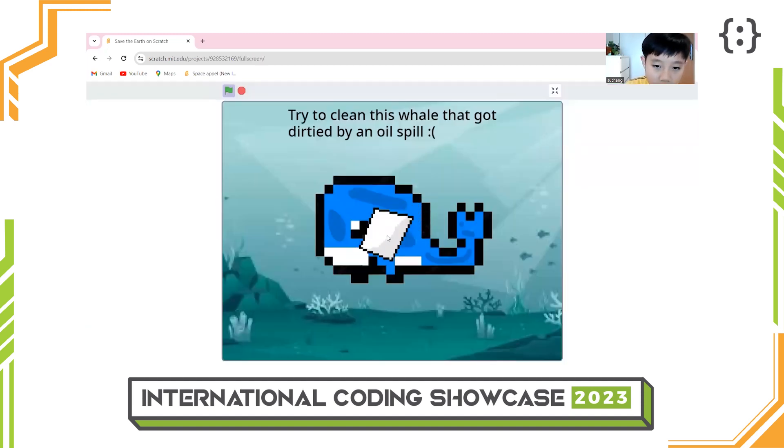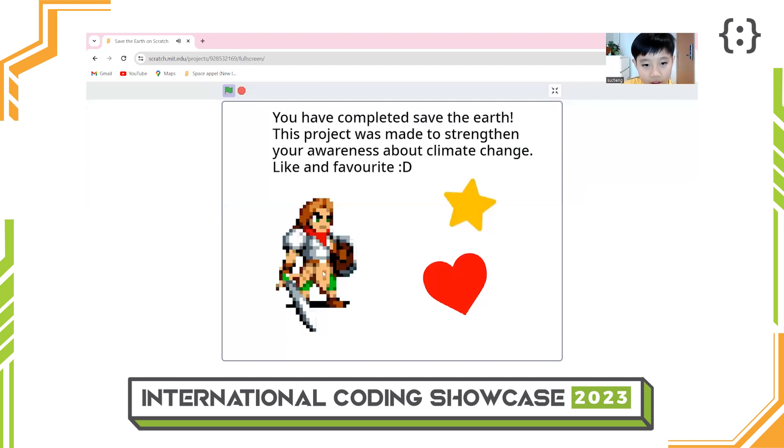After a while, you will happen to see that the ink colors fade. And once you complete the whale level, you will be sent to the end page where my project ends.